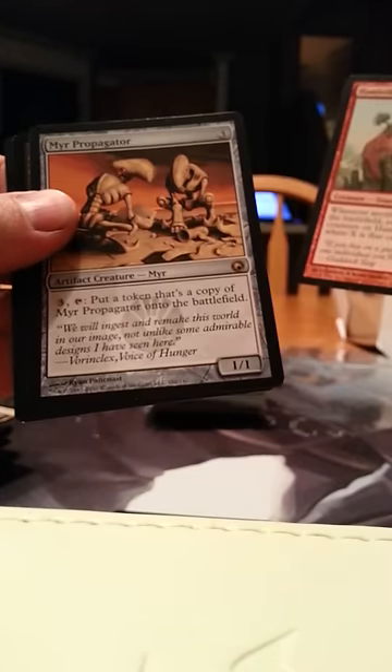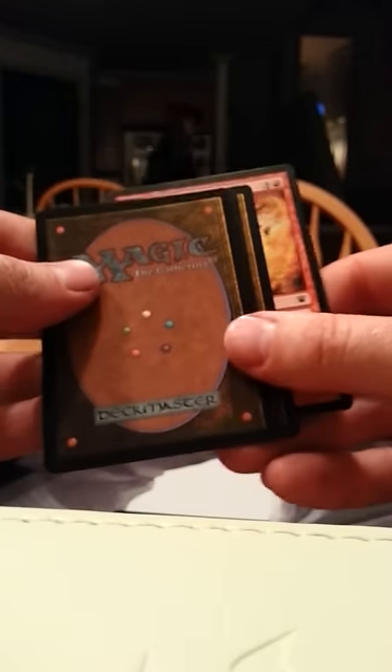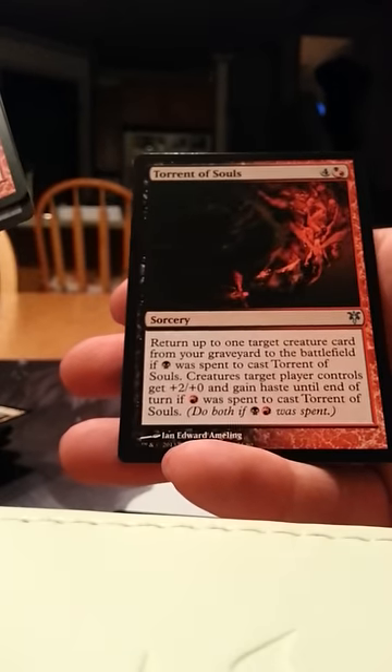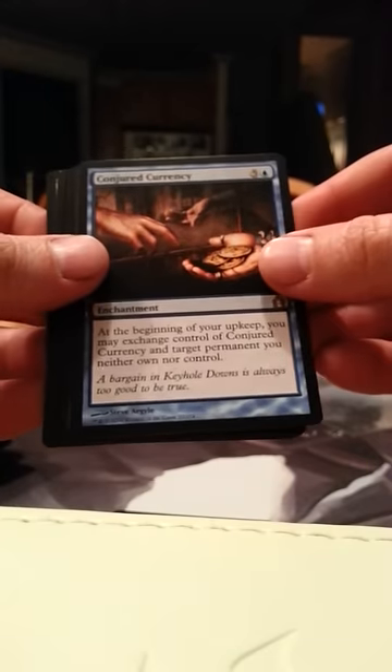Mirror Propagator, Ancient Grudge, Full Moon's Rise, Selesnya Key Rune, and a Torrent of Souls. Red rare again — Cerebral Eruption and a Conjured Currency.